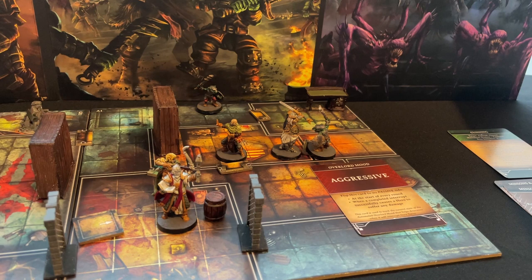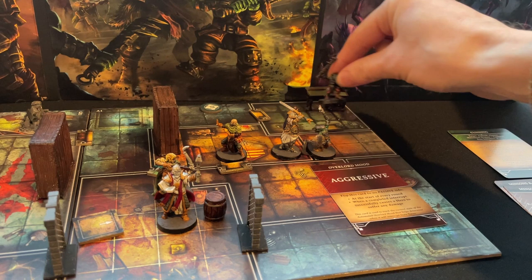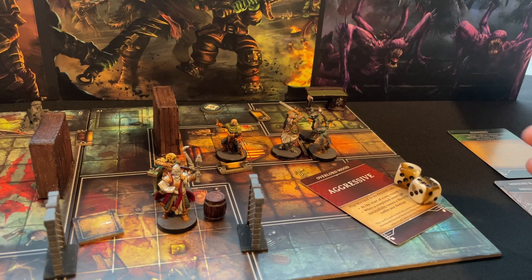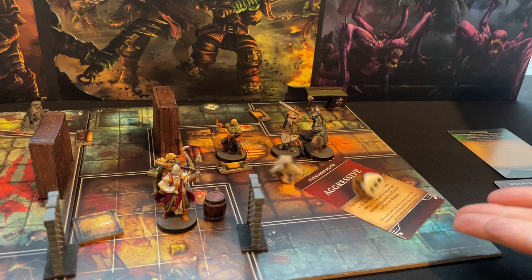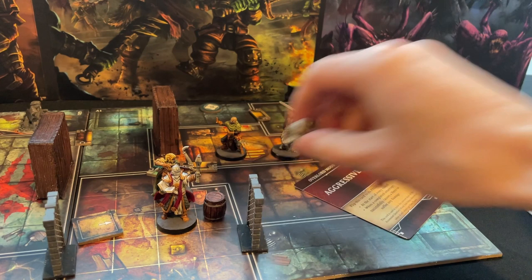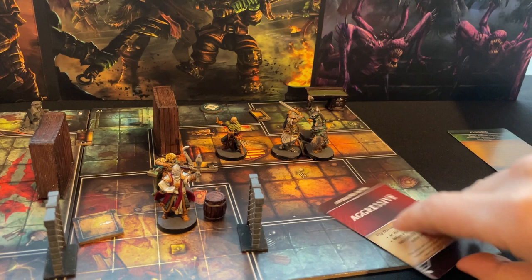Saulian attacks the remaining goblin - yikes! Check for interrupt - actually no point since it's the last player's turn. The overlord activates - the furthest goblin moves five spaces, both in the front arc. Six and a one - Saulian's outnumbered but manages to defend that. The other attacks Saulian - one, three, and a one; his armor is now three so they're both feeble. Start of a new round, passive overlord - a new spawn goes up there.